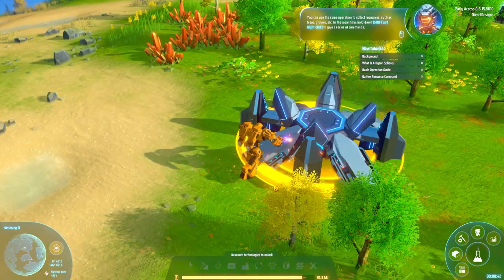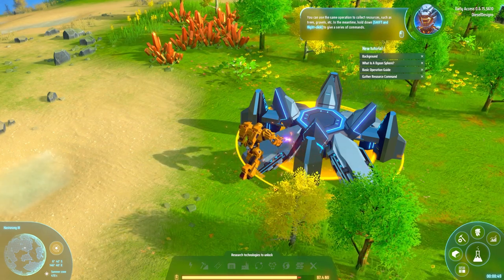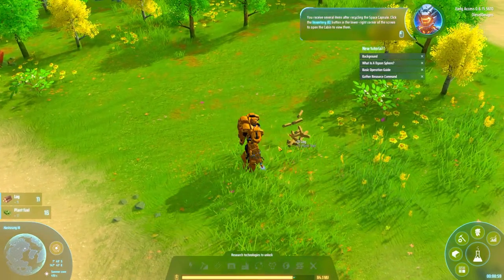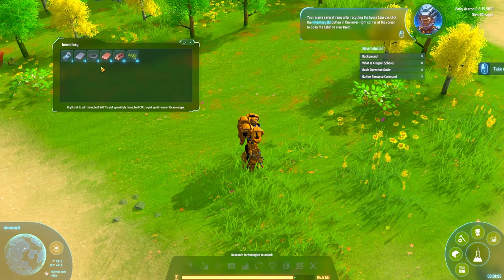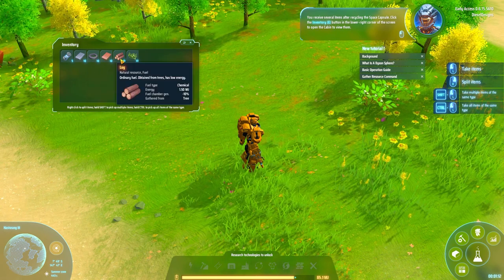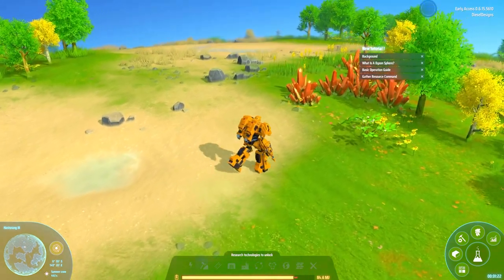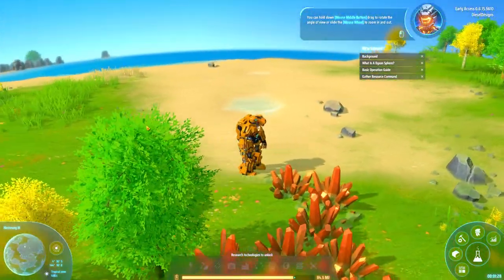This game is a lot like Satisfactory, a lot like Factorio. You can use the same operation to collect resources such as trees and gravel. You receive several items after recycling the space capsule — hydrogen fuel rods, iron ingots, magnets, copper ingots, logs, plant fuel. You can hold down the middle mouse button to rotate the angle of view, or slide the mouse wheel to zoom in and out.